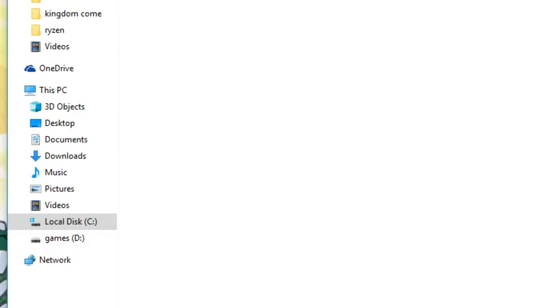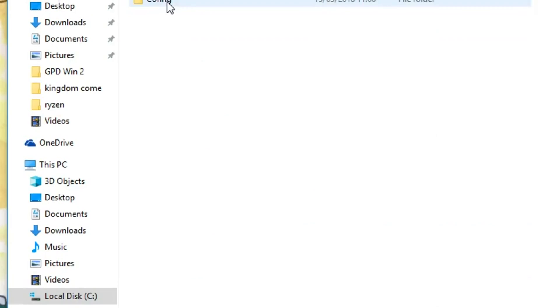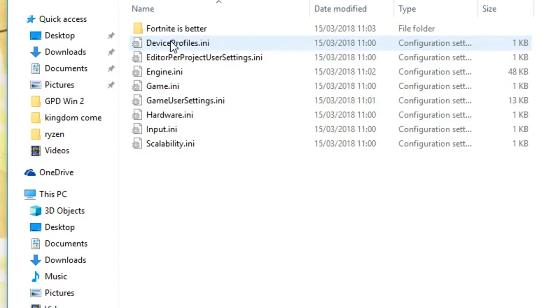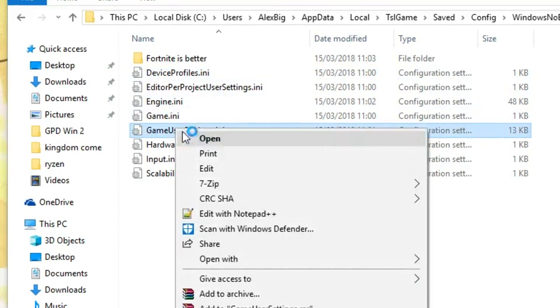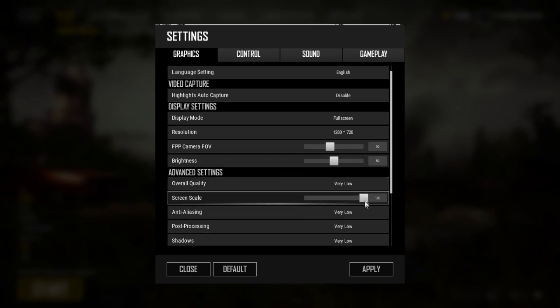Not to worry, since the internal resolution scaler is still unlocked in the configuration file and the game is now optimized enough that you can play on some Intel HDs if you are drastic enough. If you have dropped all the settings to the lowest, you have likely noticed that the screen scale — a weird name for an internal resolution scaler — seems to only go down to 70.